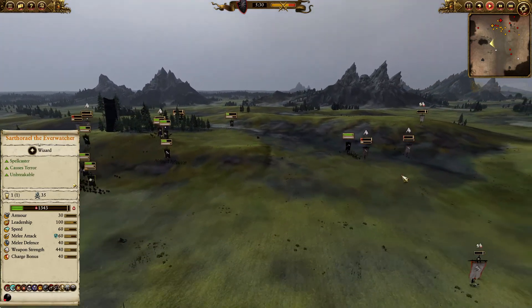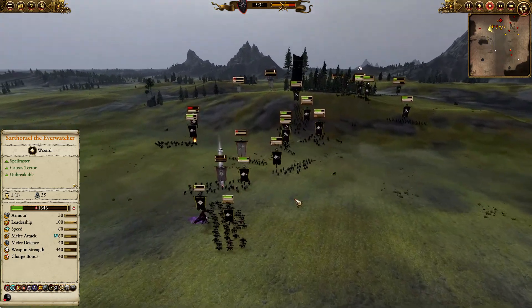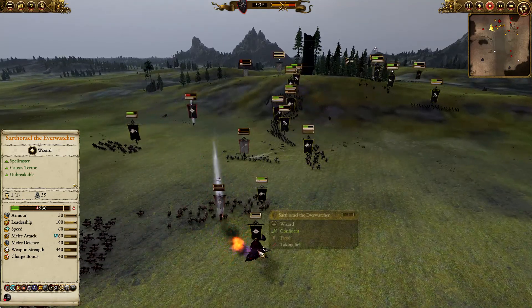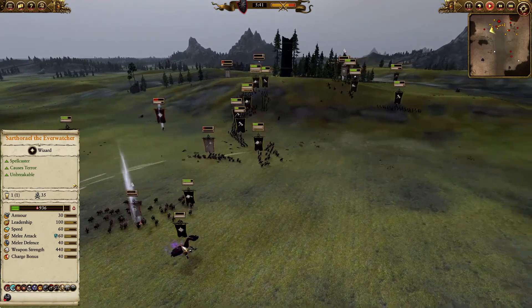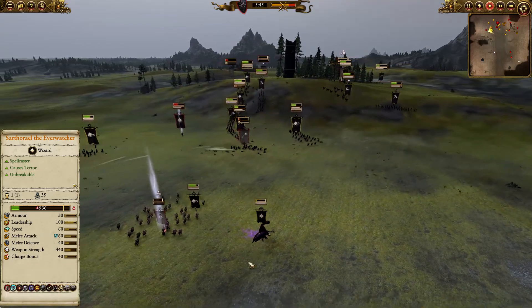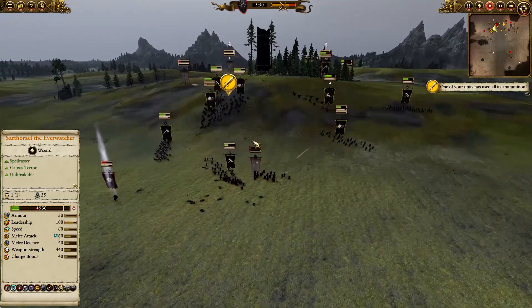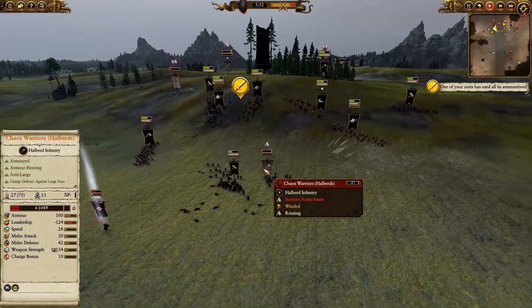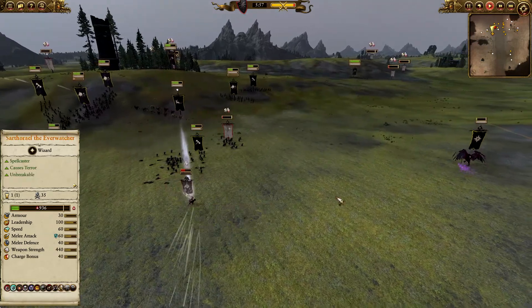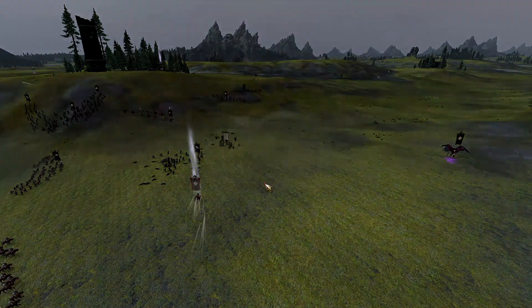The infantry is chasing the Chaos Warriors of Halberds — stop and come in! Boom, he's gone, he's routed, and I think the other Exalted Hero has already been dealt with. The cheap mortars chasing units down is a good idea. The Ever Watcher has got this one. There's a fireball coming in — but he has 25% magic resistance and 50% missile resistance. He's been chased down now, the Chaos Warriors of Halberds are gone.